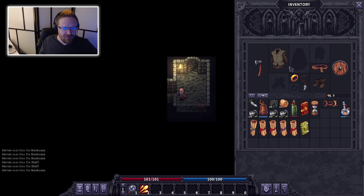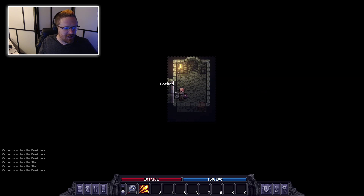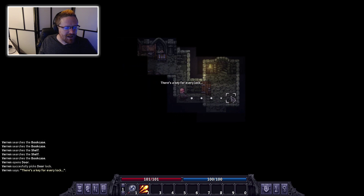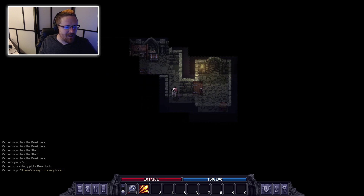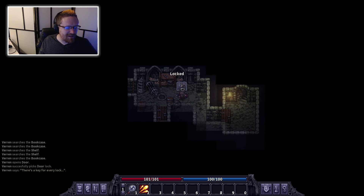I've decided to equip myself with an axe and a shield. On one of my runs, I got a really nice bearded axe. You'll notice when I move, I'm taking these discrete steps — each of those is a turn. If there's an enemy around, I'll have to make those moves one at a time. For right now, because I'm by myself, it lets me make multiple moves in a row.